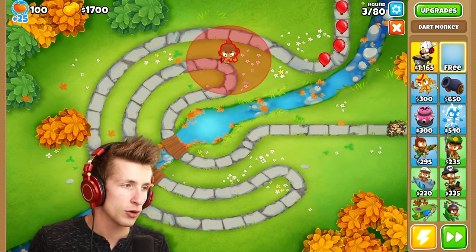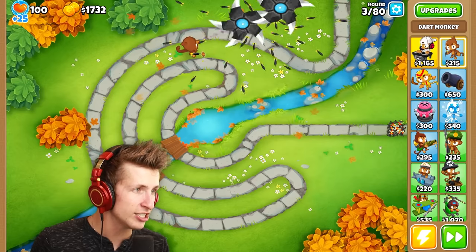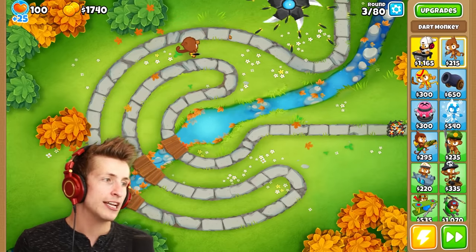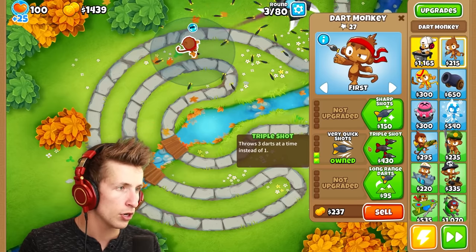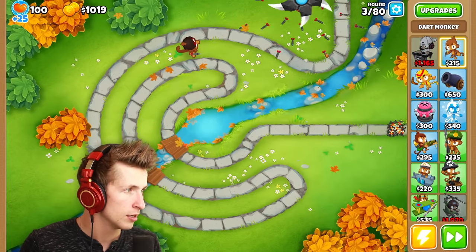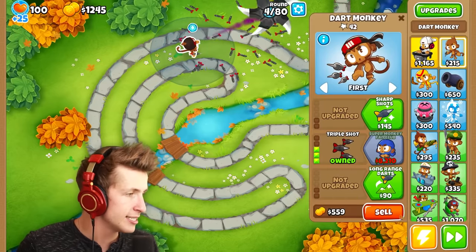The first thing is we just gotta start with a normal dart monkey and see what— holy cow, look at the range! He has like infinite range. As you can see, he shoots out all of his darts. What happens if we upgrade it to a triple dart? Will it send out triple darts? The darts definitely changed.